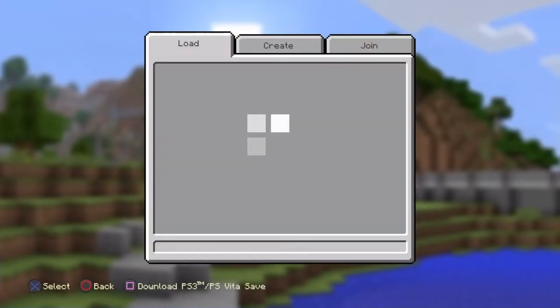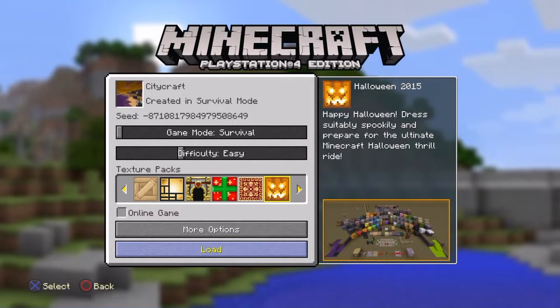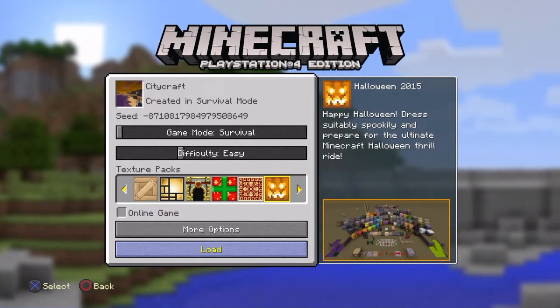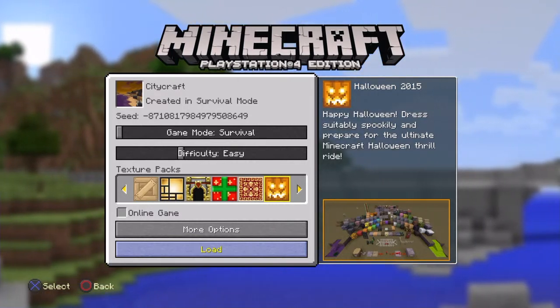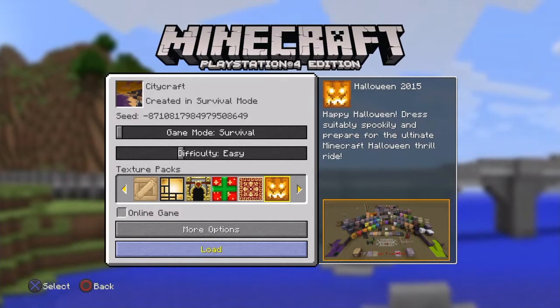Welcome to Minecraft Monday. This is a series where we look at projects I'm currently working on in Minecraft, and every now and then play on different things that I built. Today I'll be using the Halloween 2015 pack. I found it to be an interesting pack — it's not my favorite, and it's not ideal for what I'm working with, but for Halloween it definitely does work.